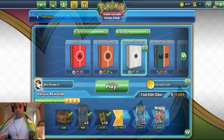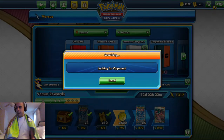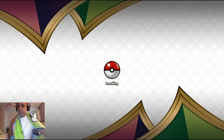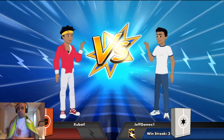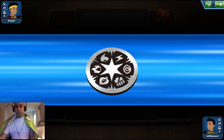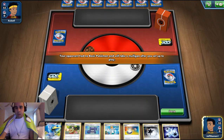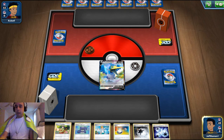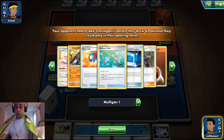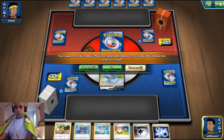We didn't get to showcase the whole deck yet, so let's play another game. We're going to be playing against Zubatel, who's playing a fighting deck — which is good because we're resistant to fighting. This could be Coalossal VMAX. We're going to call heads on the coin flip and win it, choosing to go first so we can set up. Our hand's not bad — we got the Cramorant. Let's get a Porygon down so we can start attacking next turn. We're going to play Cramorant and go all in for a turn-two Max Jet.